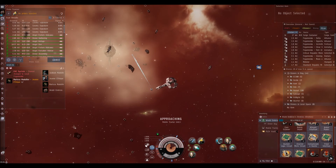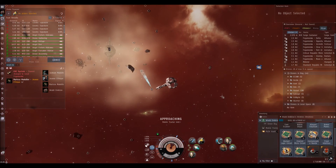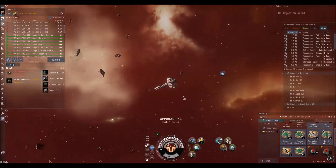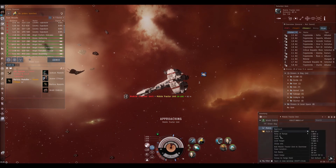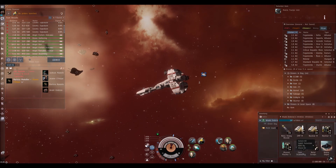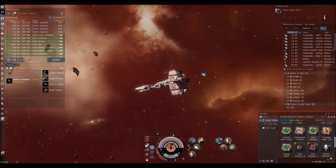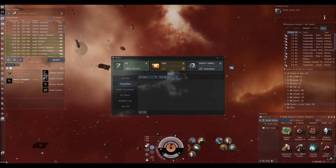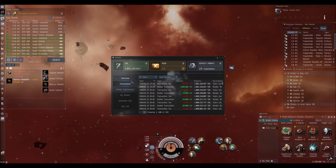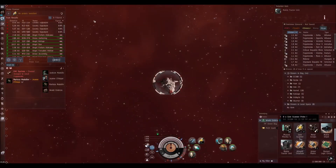Okay guys, welcome back. I've finished salvaging and the MTU is just pulling in the very last container. In salvage we picked up 1.7 million — not bad for about 5 minutes of work. The last crate is in — we'll check what's in the MTU: 196,000, not really worth mentioning but we'll loot it anyway and pull the MTU in. All in it's just shy of 2 million. The bounty hasn't come in yet, but there we have it — the Angel Forlorn Hideaway done.